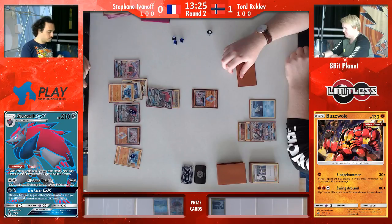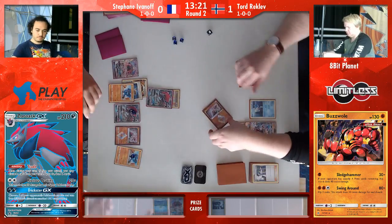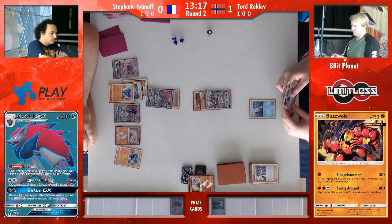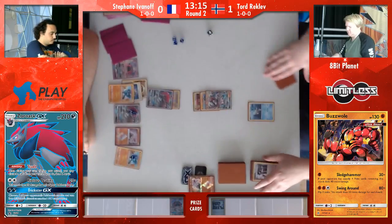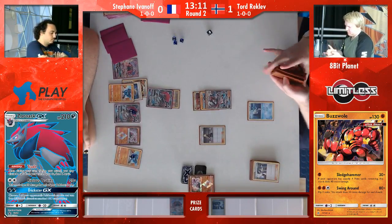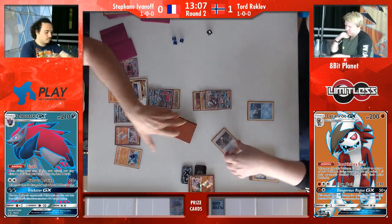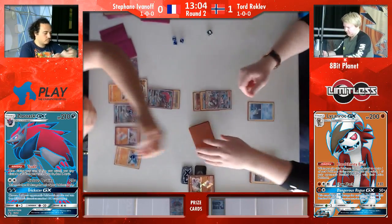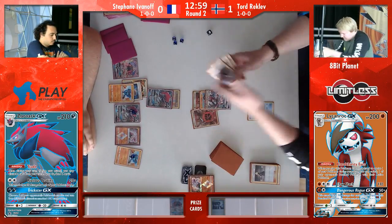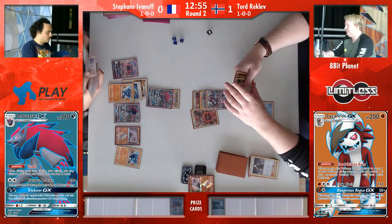In theory, if Tord gets Octillery, he can still draw everything he needs. But we see here — no Octillery, so he can't play Guzma. He hits the Cynthia off the top deck, but he can't really do too much with it. He only has one Elixir in his deck, so he can't attack with Baby Buzzwole. He passes, and now Stefan needs a Guzma — and that is it. Playing down that Lele last turn did get him the N, but it means he can't play another one down this turn. His hand looked not good, so he needs to draw something with Trade.